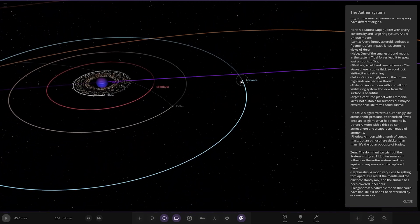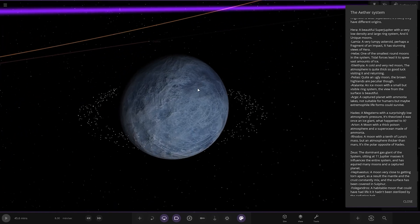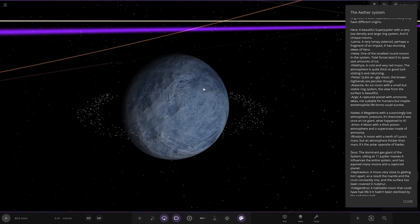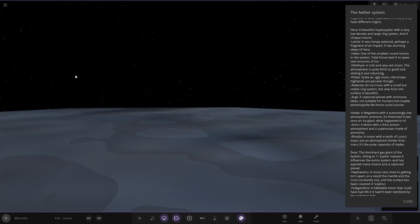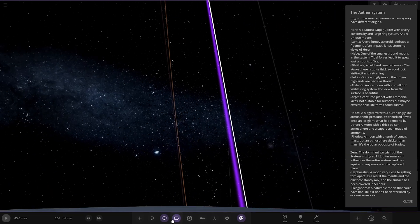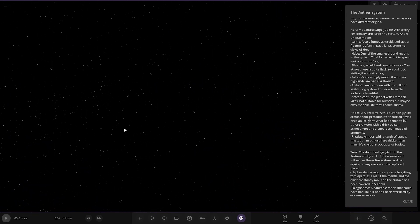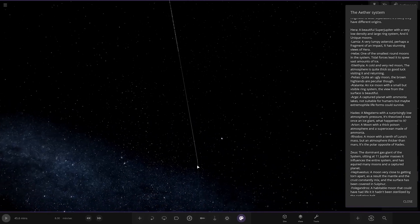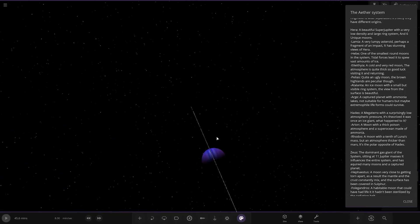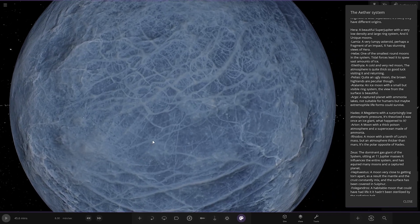Then we've got Arge — a captured planet with ammonia lakes. This is actually Atalanta — a nice moon with a small but visible ring system; the view from the surface is beautiful. You can see the planet's rings and the asteroid belts. The moon's rings are very thin and a bit hard to spot, but they are there.